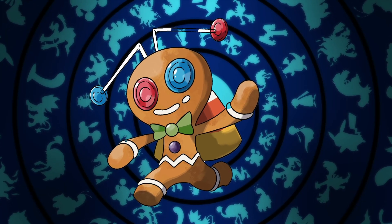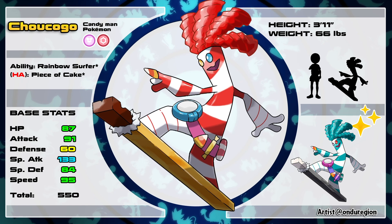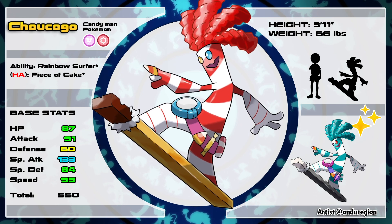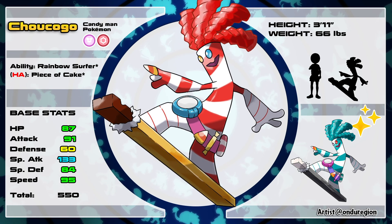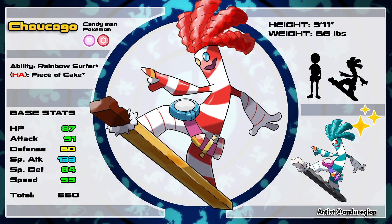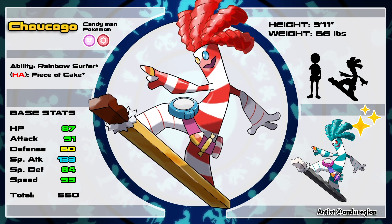But what about the roaming form? Well, if you trade 999 candies for a golden ticket, you'll get Chao Kogo, the Fairy/Psychic-type Candyman Pokémon. This Pokémon is just as cool as Goldengo, if not a bit cooler. It has not one but two brand-new signature abilities: Rainbow Sugar, which doubles this Pokémon's speed in Misty Terrain, and its hidden ability Piece of Cake, which increases all of its stats by one stage if it defeats a Pokémon — though it only works once per battle.